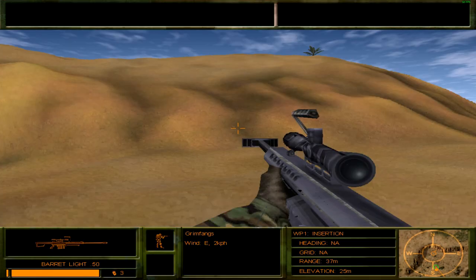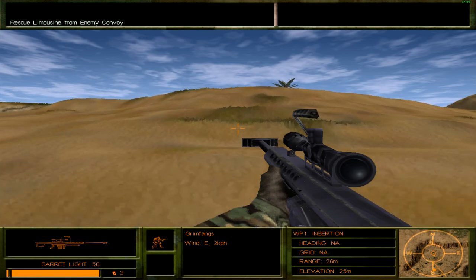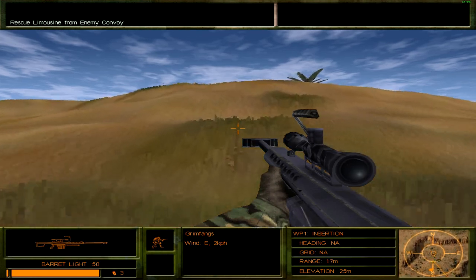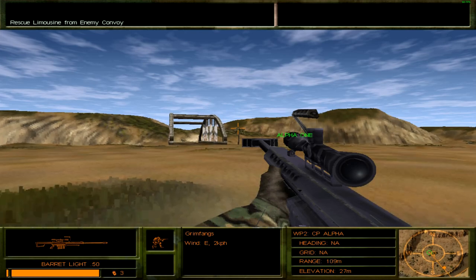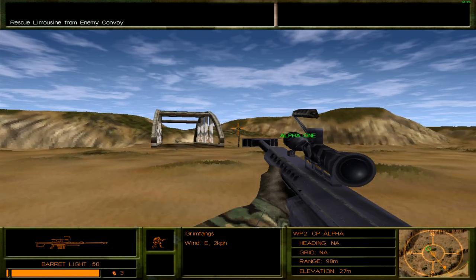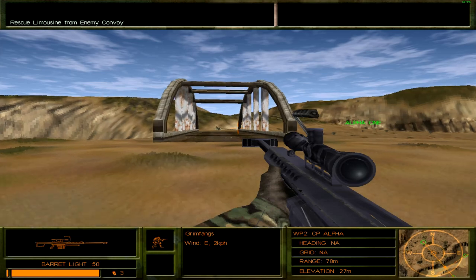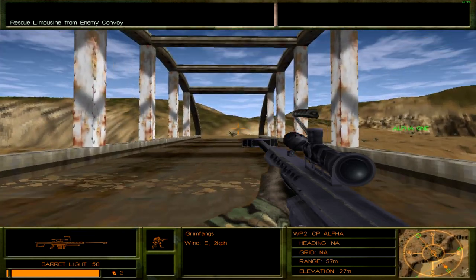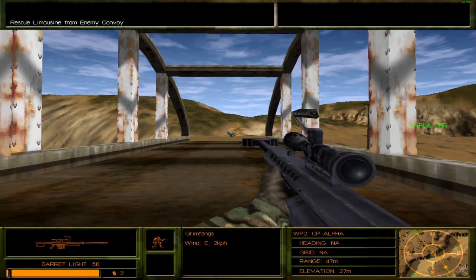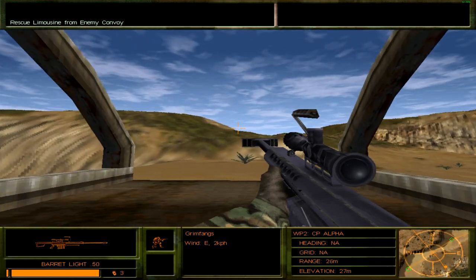We will begin the mission here and of course it will have post-gameplay commentary. The objective stated is: secure the limo before it reaches the encampment and escort it to the rendezvous with Black Widow. This is a pretty simple, straightforward mission. You cross this bridge, get up on top of that hill on the left, and not much else apart from that.